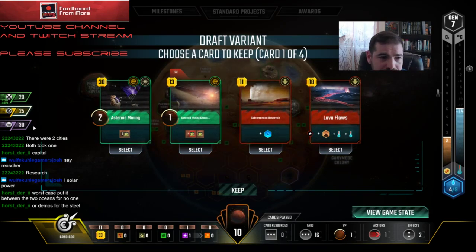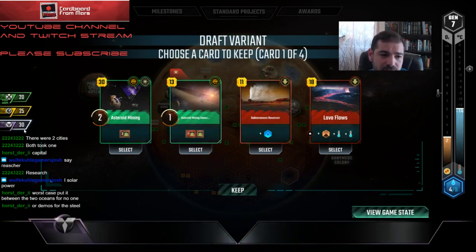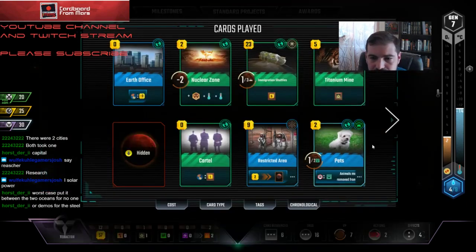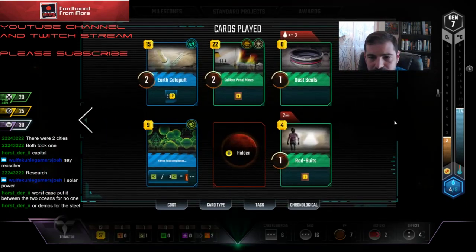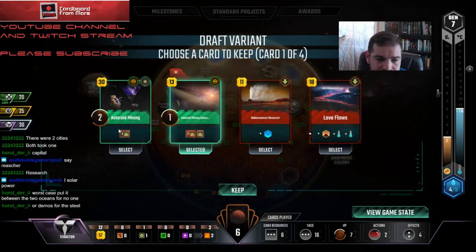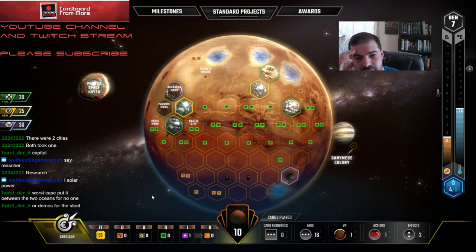I'm passing to Tractor. This is just not working out for me. I can't pass Mining Consortium — I guess I just take this. He plays this for a bunch and then I hit one for him. It's not horrible.